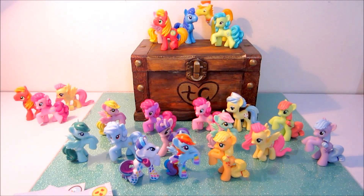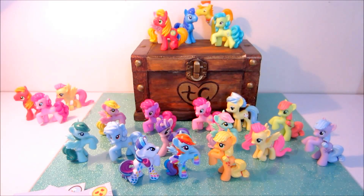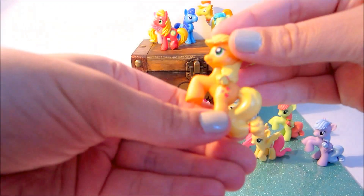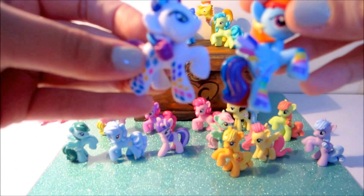Let's count how many we have here — one, two, three... nineteen, and I believe there are twenty-four in total. So there are a few that we still need: sea swirl, princess can dance, lavender fritter, prism glider, and green jewel. Anyways, I'm so excited that I've been wanting Applejack forever, and then to end up with these two as well — totally made my day!